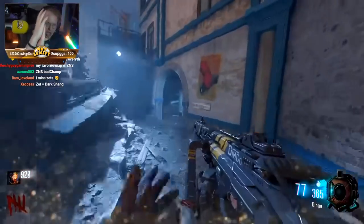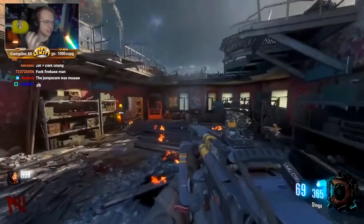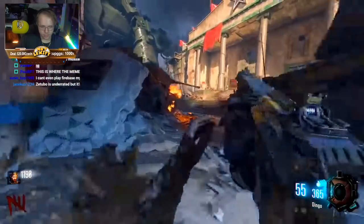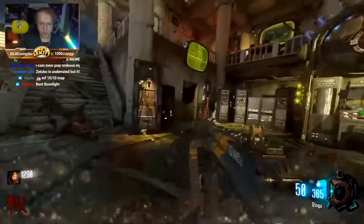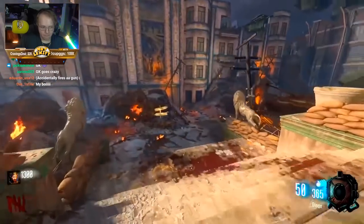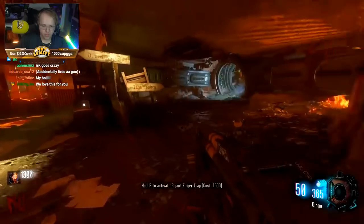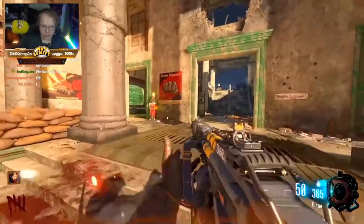Gorod Krovi is just a badass map. It takes place in Stalingrad, there are dragons, giant Valkyrie drones, and just a ton of stuff happening. It featured the Ray Gun Mark 3, probably my favorite ray gun iteration. The map has a gauntlet system where you complete six challenges, many of which can be difficult if you don't know the optimal strategy. The easter egg ends with a two-part boss fight — first versus a giant dragon, then versus Nikolai himself — which is just an epic, epic boss fight and the perfect way to end the map.